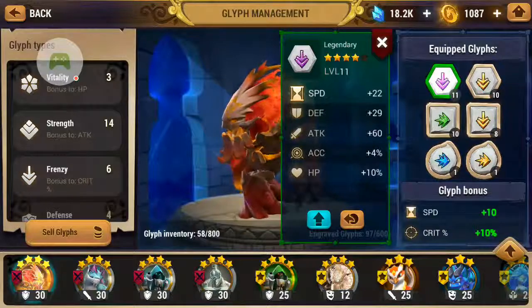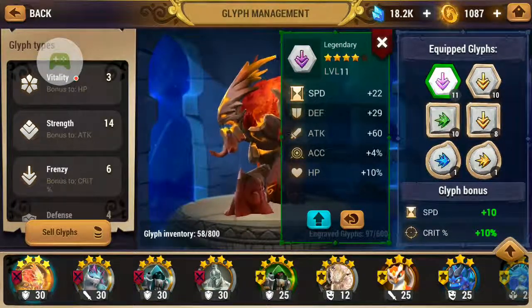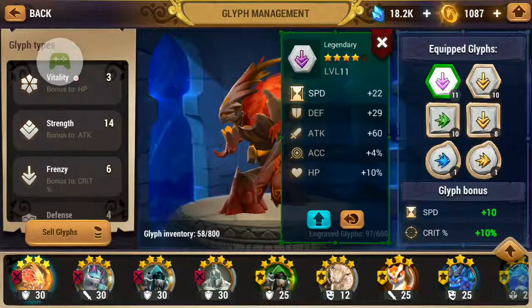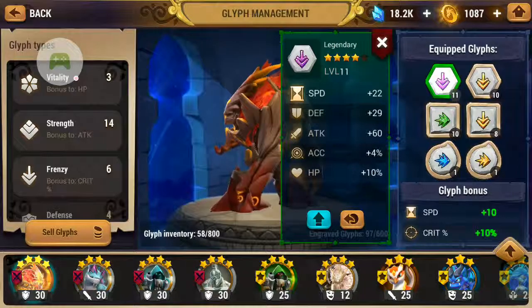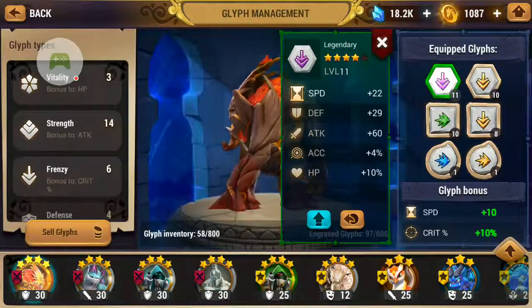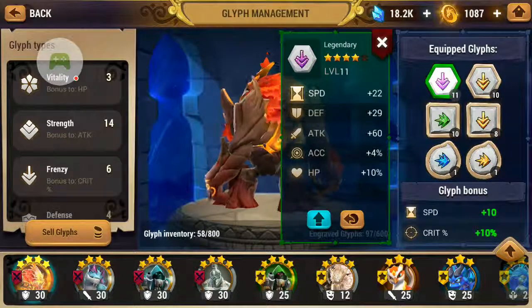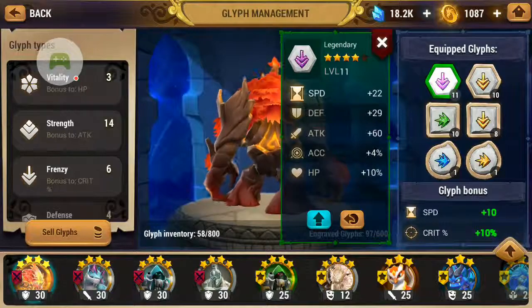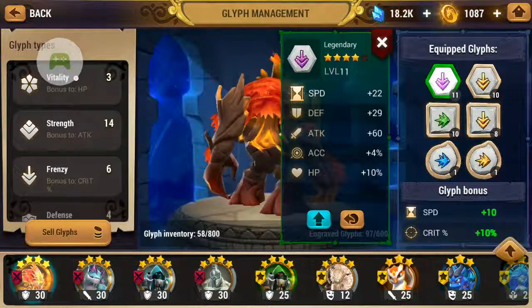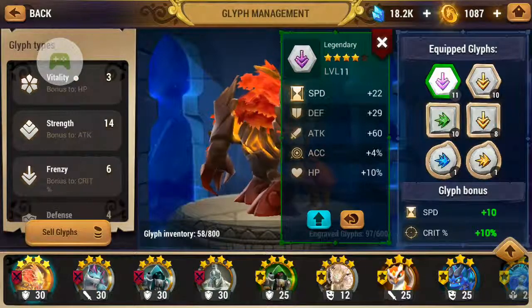From the bottom right corner, you can see there's a glyph bonus. This glyph bonus can be achieved by having three glyphs of the same type. I have the speed and the critical rate — speed plus 10 and critical chance plus 10%. To form this bonus, you need to have three glyphs of the same type.